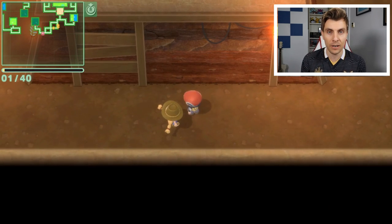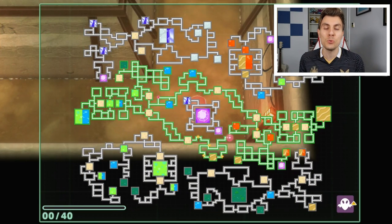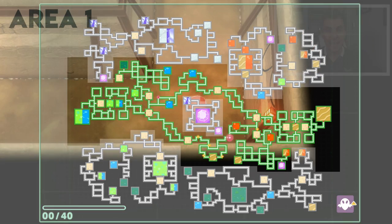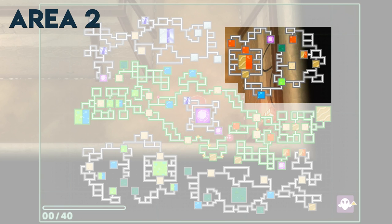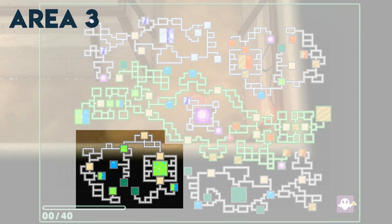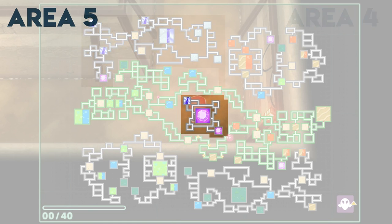The Grand Underground is split into five areas, so let's take a quick overview of that now. It is a huge place and somewhere you can easily get lost. Each area is split into five different sections and they don't cross over, so you have to visit different areas around the Sinnoh map to actually access these different Grand Underground locations.